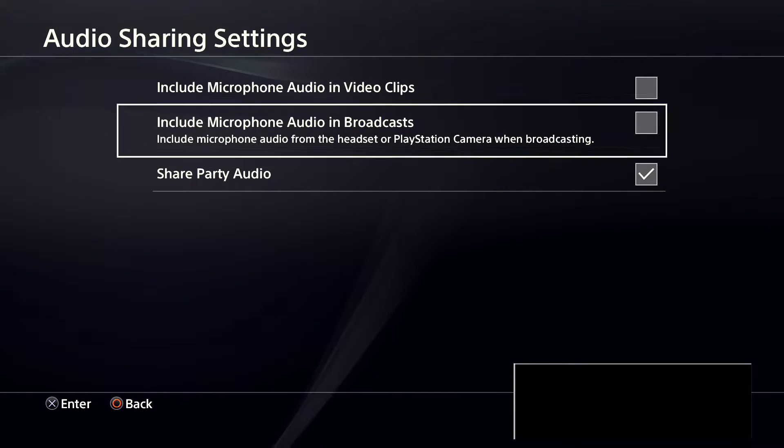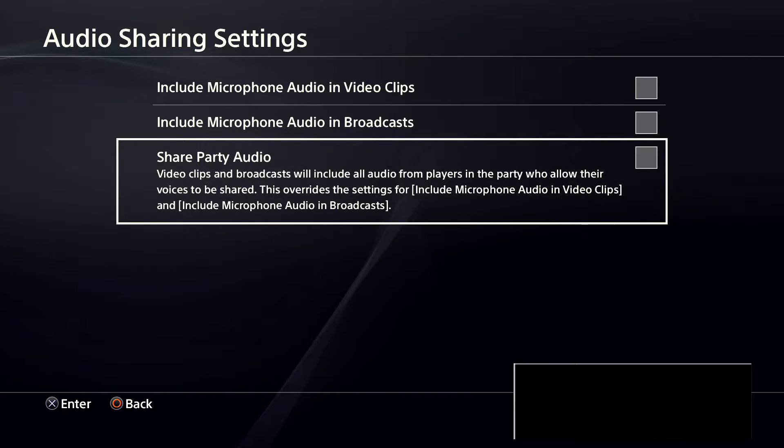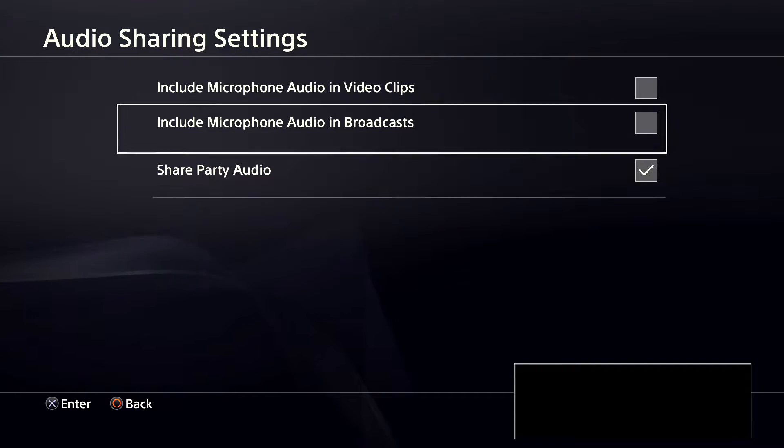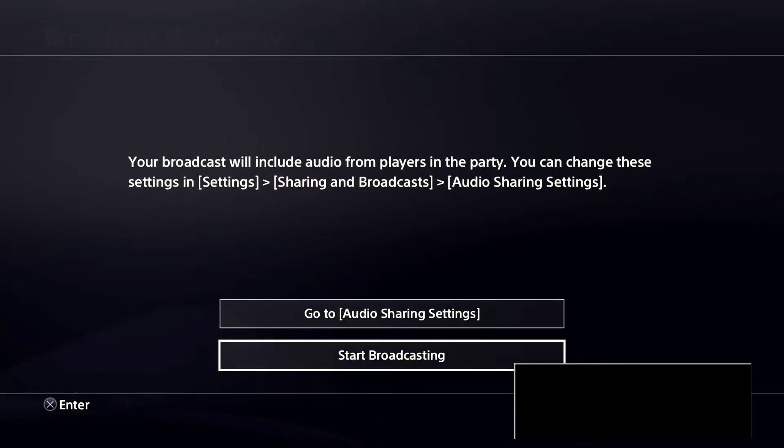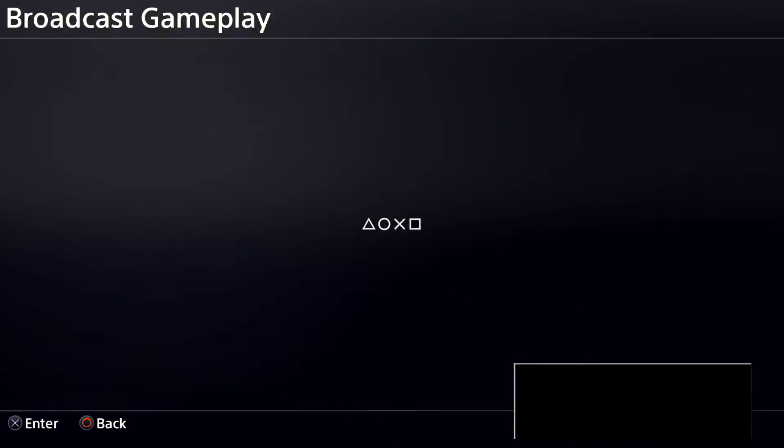If you want to turn off your mic mid-stream, you press both so the mics will be muted and everything will be muted. Obviously the gameplay sound of the game will still be in the background. So what I'm going to do is do that and then press Start Broadcast.